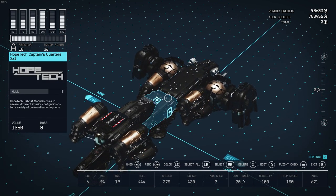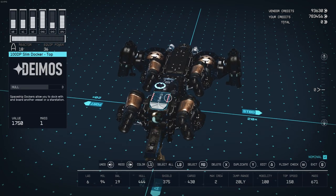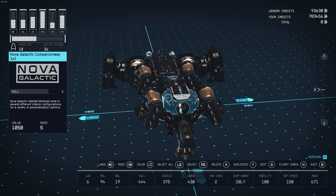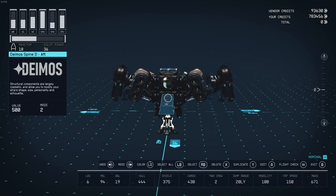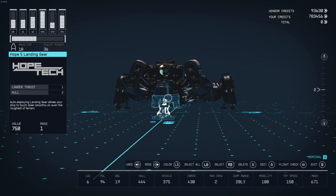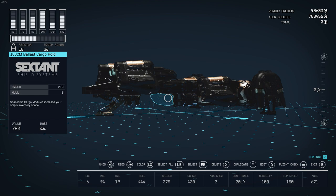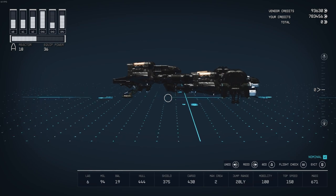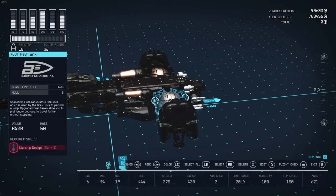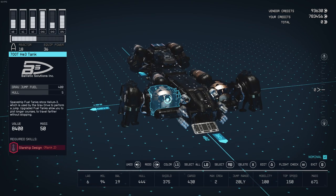So we've got the Nova Galactic Armory, the HopeTech Captain's Quarters, the Magellan C1X cockpit, a 100DP slim docker, Nova Galactic Companion Way — two of those — porthole aft, Demiospine de-aft, Hope 5 landing gear. On the underbelly it's got a 210-style cargo hold. I actually really like the cargo hold and the way it adjusts the profile of the ship. Up front we've got 400-kilogram, 700-ton HE3 tanks — there are two of them.